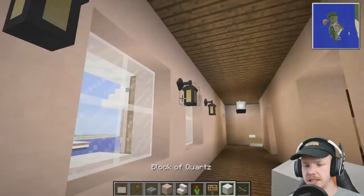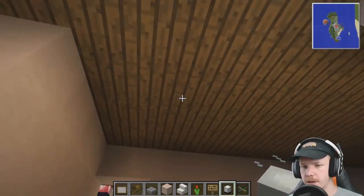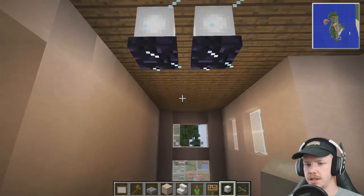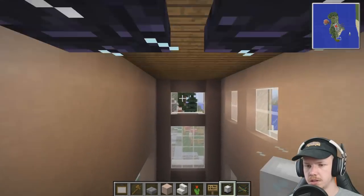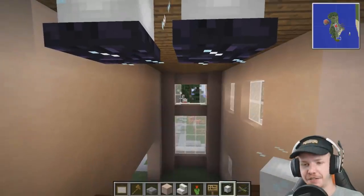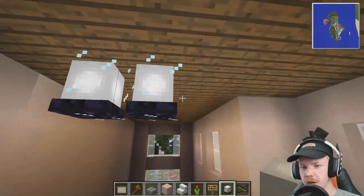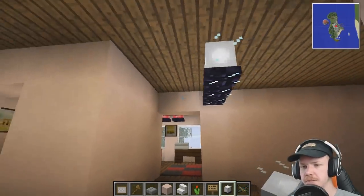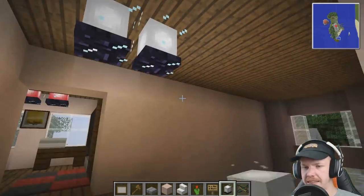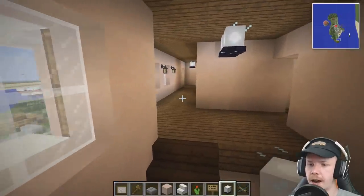We do need some lighting down at this end though, so we'll grab the beacons again and stick them up here. Is that in line with the windows? This is a three-wide window, but it looks like two blocks because the panes are like half feet. So it looks like a two by two area but it's actually only a one by two area. So we could do that to make it symmetrical, or go with a single one. I think pointing it back that way is probably the best. That's now light enough up here.